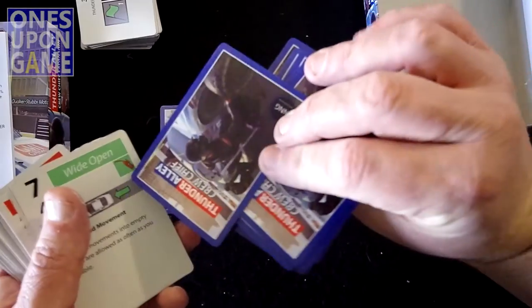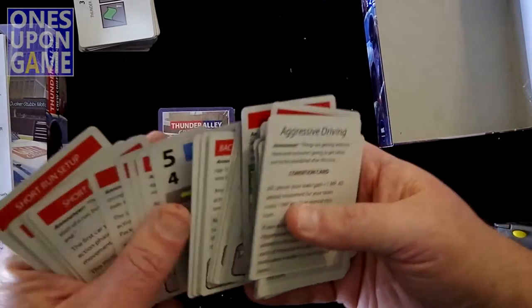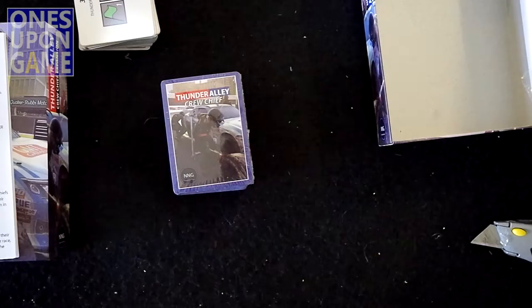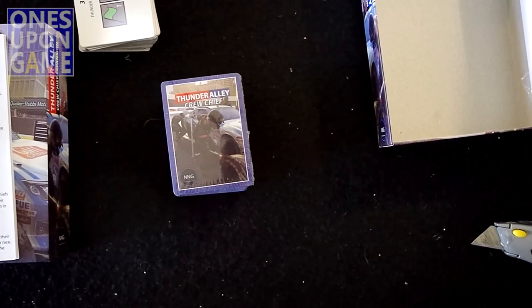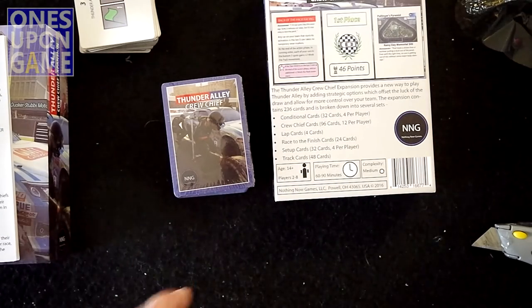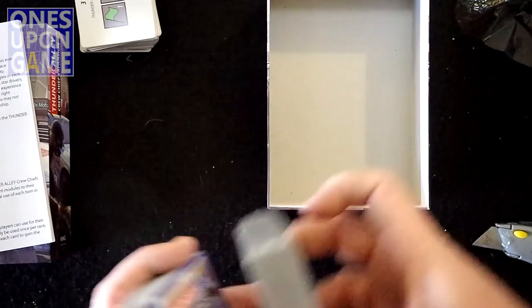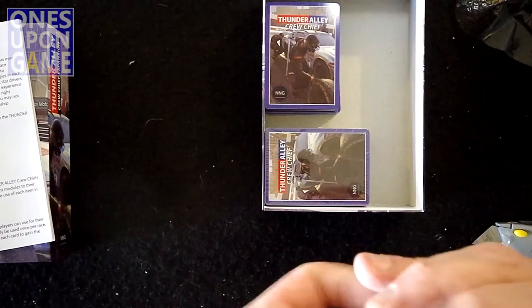These obviously are strategies that aren't going into the normal race card deck because they don't match, but you have them and can play them once per race perhaps. What you get is three decks of cards, totaling 236, and a rule book. That is what is available in the Thunder Alley Crew Chief expansion for Thunder Alley by GMT Games, produced by Nothing New Games and designed by Richard Launius. Thanks for watching. Happy racing. Talk to you soon. Bye-bye.